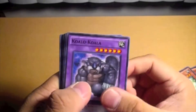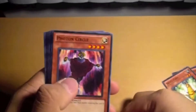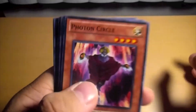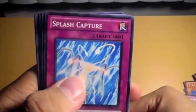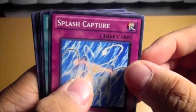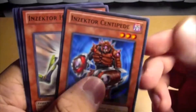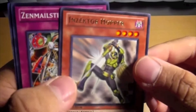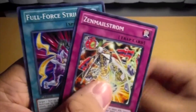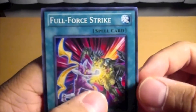So let's check out the last pack. Another Koala, Proton Circle, Double Defender, Splash Capture, Photon Trident, In Sector Centipede, In Sector Hopper which is really good, Zen Male Storm, and Full Force Strike.